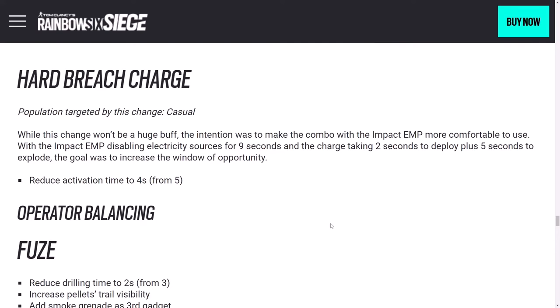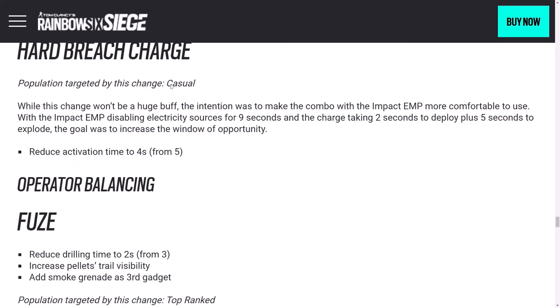The Hard Breach Charge change mostly comes into play with the secondary EMP — it just takes one fewer second to detonate, making the window of opportunity a little bit larger when used with the EMP. This is mostly geared towards casual players.